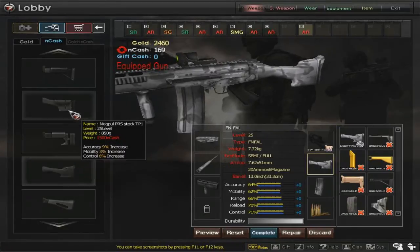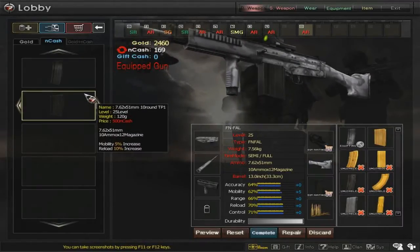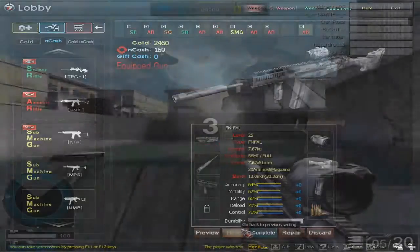For butt stocks, I highly recommend this stock right here, or this one if you're going for more of a speed build. And as for magazines, do I really have to explain? Between 10 and 20 rounds, which one would you rather have on an assault rifle? Anyways, on to the gameplay.